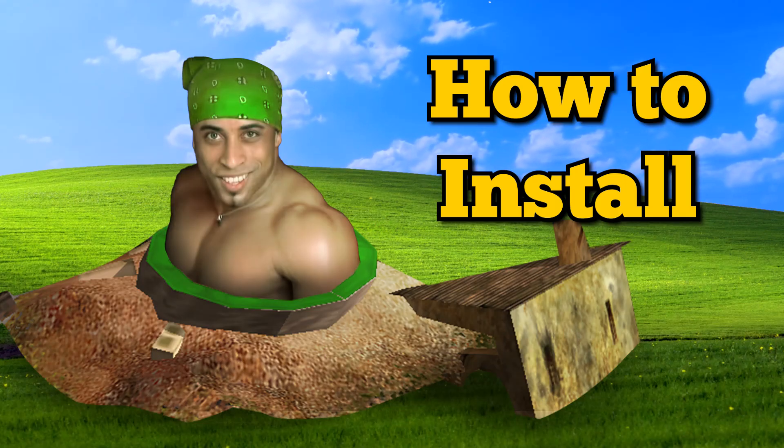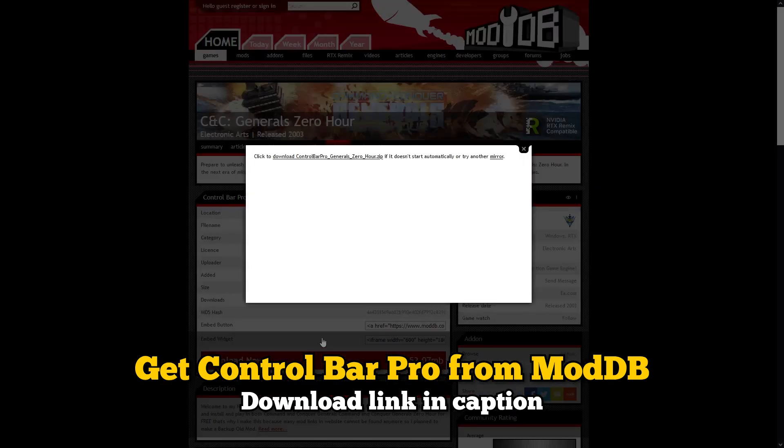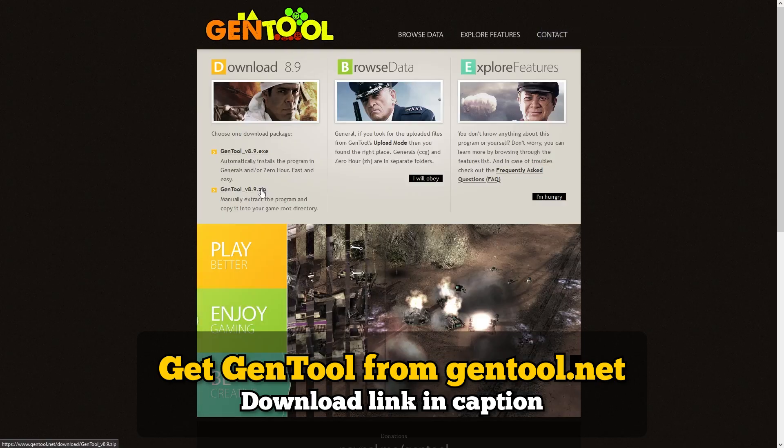Now let's get to the installation. First, get Control Bar Pro from ModDB, and get Jantool from jantool.net.